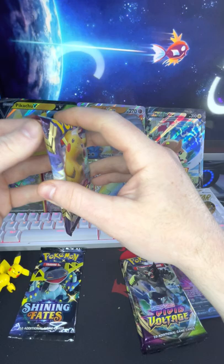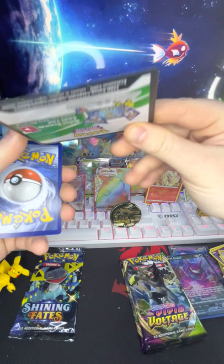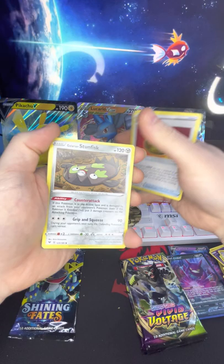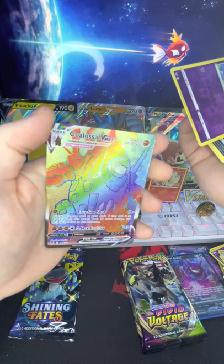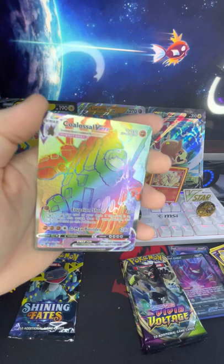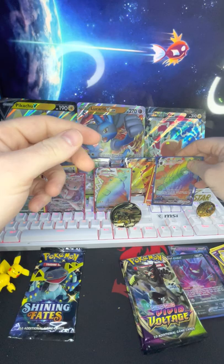White code — all right, that's a good sign. Energy, Heroes Medal, Stunfisk, Sableye, Ninjask, Voltorb, Rockruff, Whismur, a Trubbish, reverse holo Cottonee — oh, and a Coalossal VMAX full art! Nice! That is a sick card, we're definitely gonna have to put a sleeve on him. That is sick!